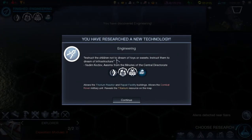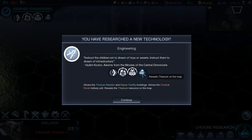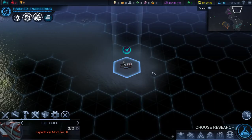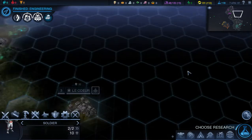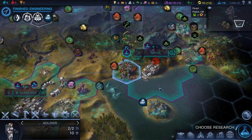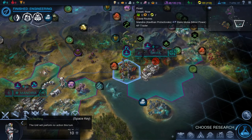A loading quote says: 'Instruct the children not to dream of toys or sweets — instruct them to dream of infrastructure.' Well, that sounds pretty greedy. Actually a lot of those quotes sound greedy. We'll skip another turn.